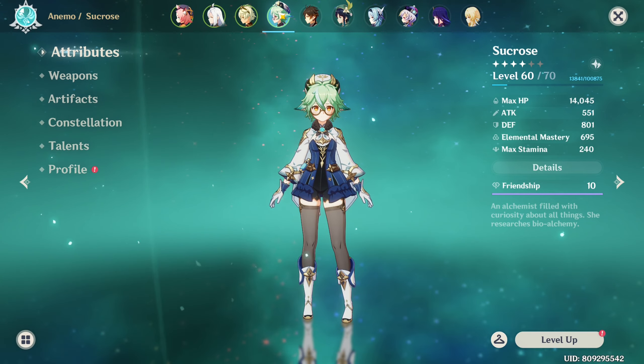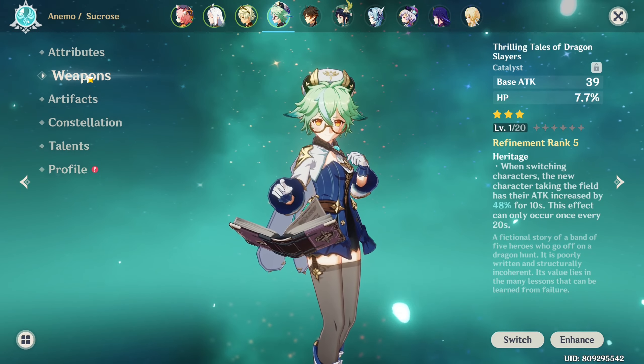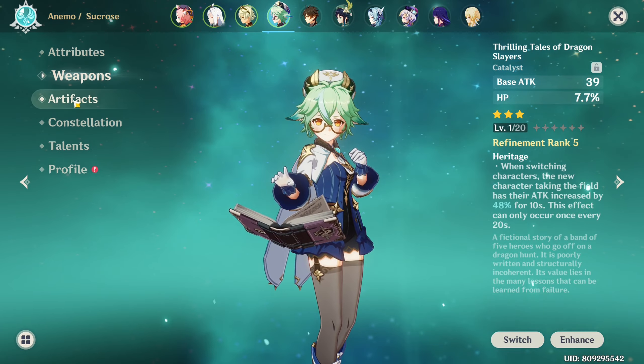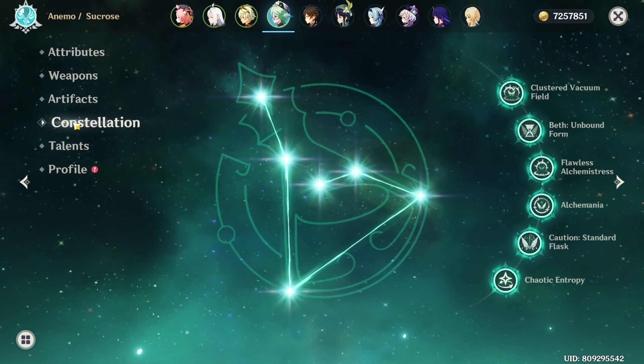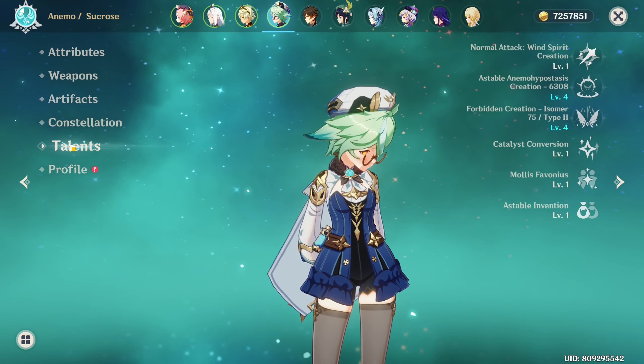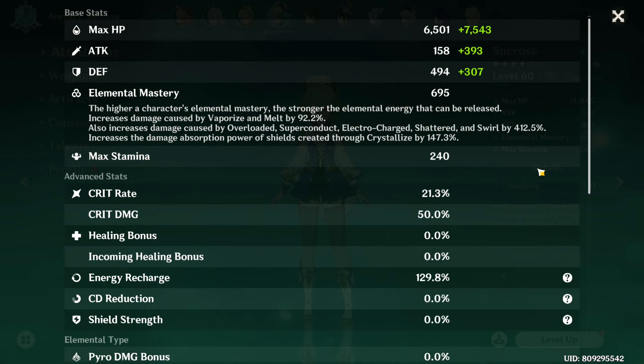Last but not least, my Sucrose — she is at level 60, her weapon is the Thrilling Tales of Dragon Slayers, her artifact set is the four-piece Viridescent Venerer, constellation is C6, and her talents are at 1, 4, and 4. These are her stats.